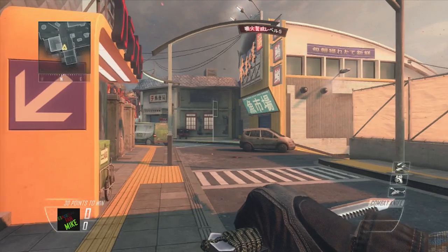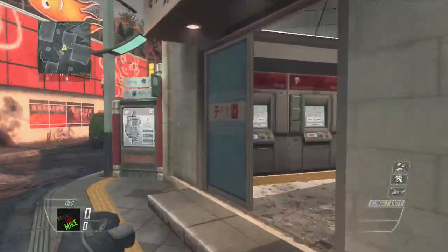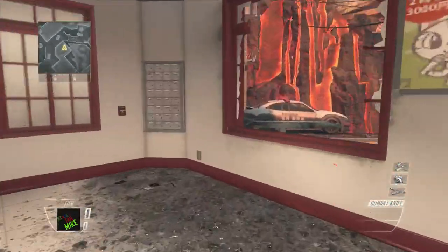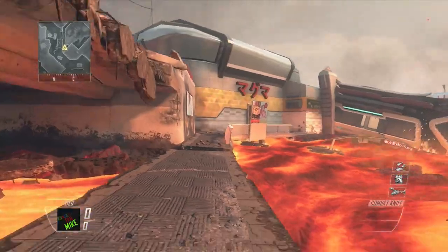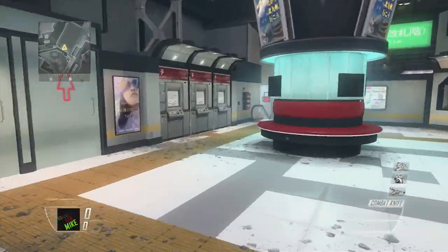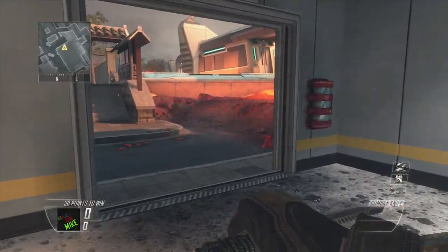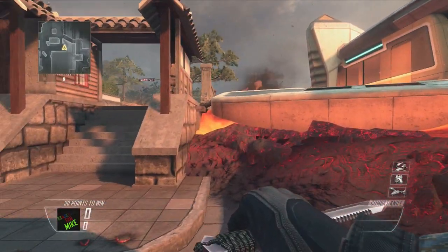What's going on everybody, it's baseball fan Mike and welcome to my first glitch video on my channel. This one is on Magma — you may have seen several people using it. It has two hidden places kind of under the lava, and it's pretty nifty if you want to mess with people in Search and Destroy and just hide the entire time.